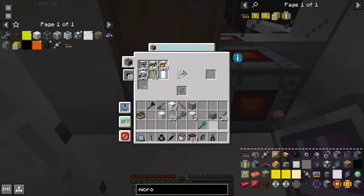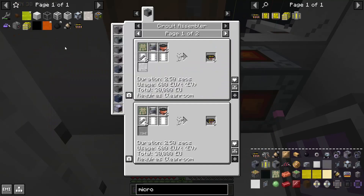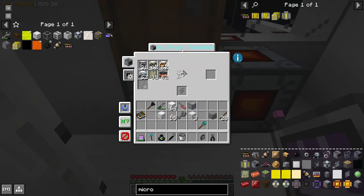To make all of the many things we need next, I should probably make a bunch of LV circuits using the new best recipe for microchip processors. I'm just making these in our MV circuit assembler. Perfect, great.